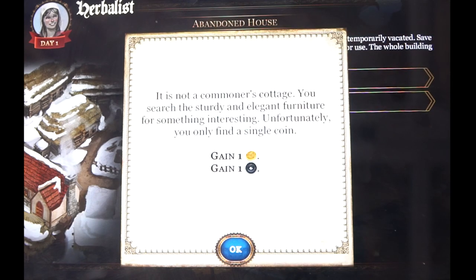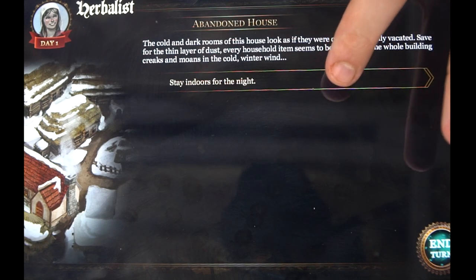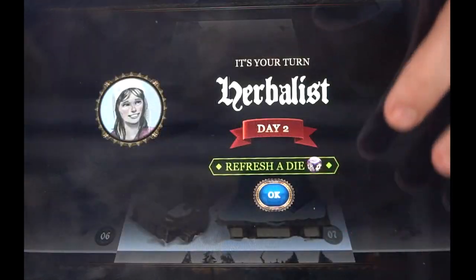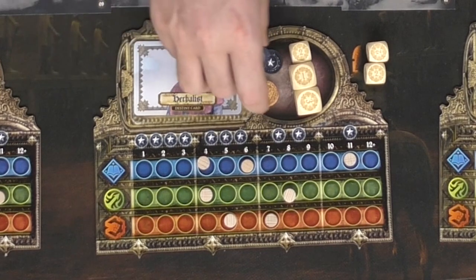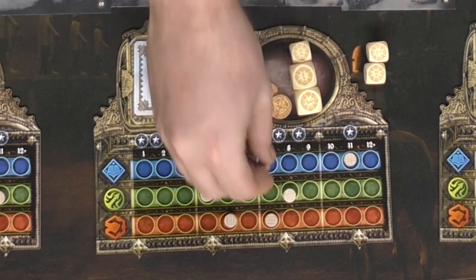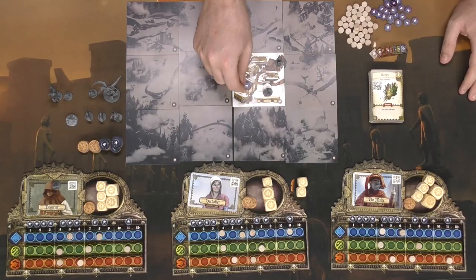Confirming gives me one gold coin and one more experience token, which I place on my player board. I push okay and then take my last action. The app gives a story event to read and then the turn ends, passing to the next player — or if you're playing solo, you keep going. The story unfolds as each day progresses. It then tells you to refresh a die, so you place one die back into your space, and you're ready for the next turn.